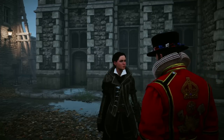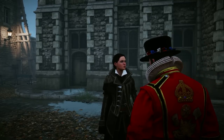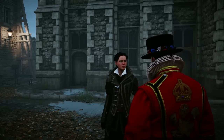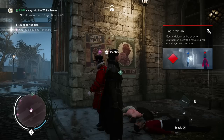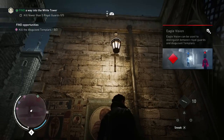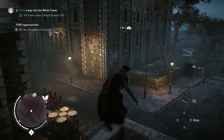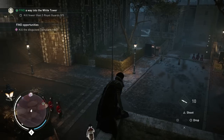He tipped us on the presence of Templars disguised as guards in the Tower of London — except the guards out here already know my face. You need to deal with them first. Meet me by the White Tower when you're ready. We need to take them out, allowing us to get closer to our target.